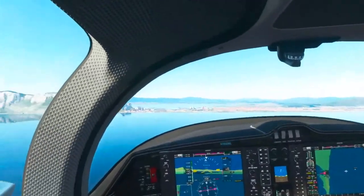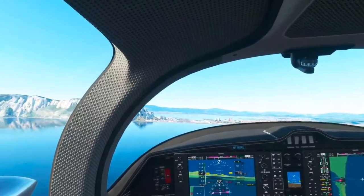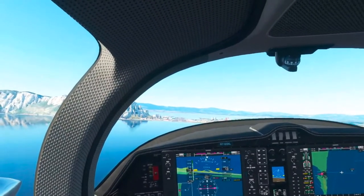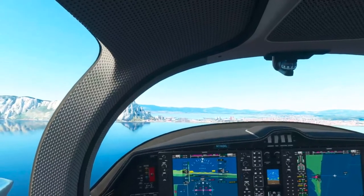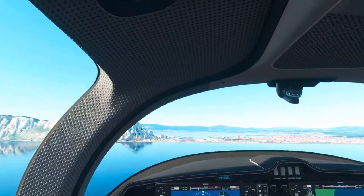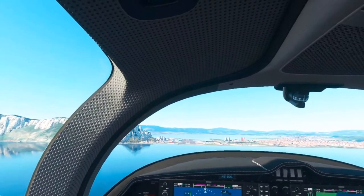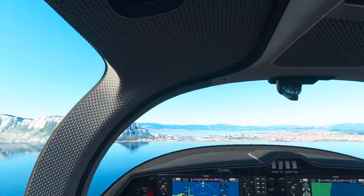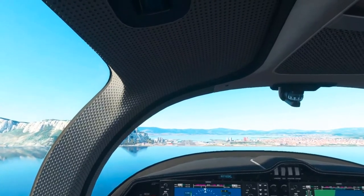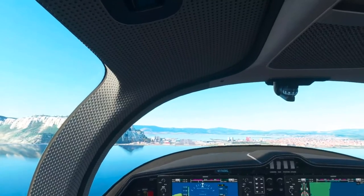All right, flaps — and watch our descent rate. Speed is good, try and keep it there. It looks like I've got two red and two white, so I am right on the glide slope. Yeah, two red two white — I'm all right.